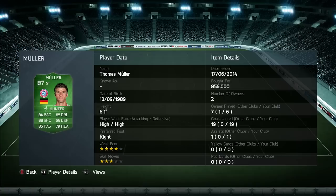They did not put him at right wing — this guy is made to be a striker and this card is absolutely phenomenal. I actually bought him for 856,000 coins.